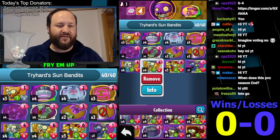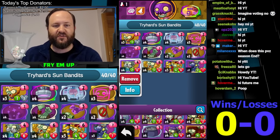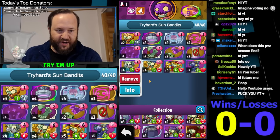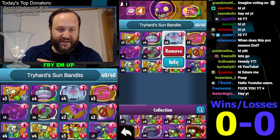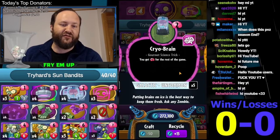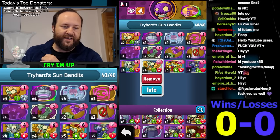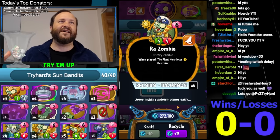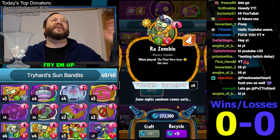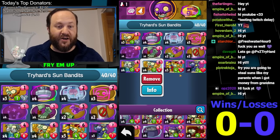Meaning when you play - on turn four, they're only going to be making three brains. On turn five, you're actually going to have six brains because the Cryobrain gives you an extra brain every single turn. So turn five, they're going to have four brains because of the Turquoise Skull, and then they're going to be down to two when you play Ra's Zombie. So you're playing Ra's Zombie and they have two brains to try to deal with it, and it's just going to keep on going from there.